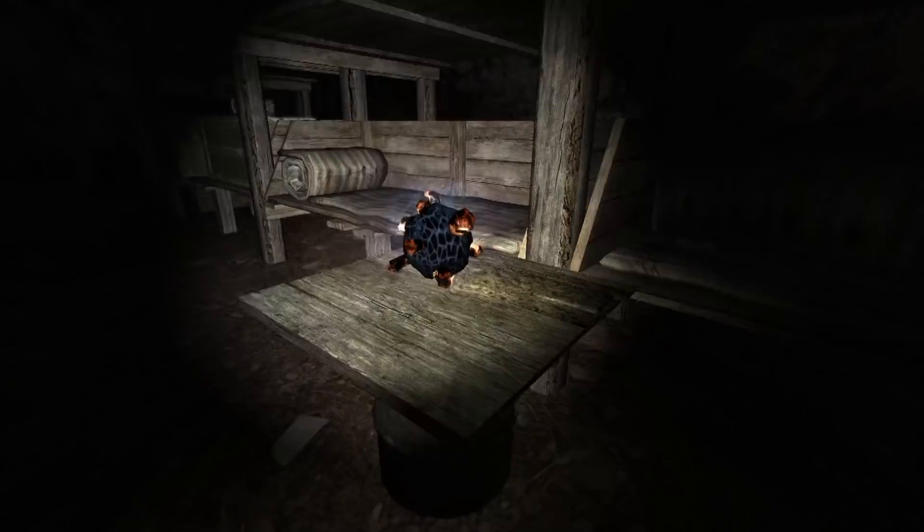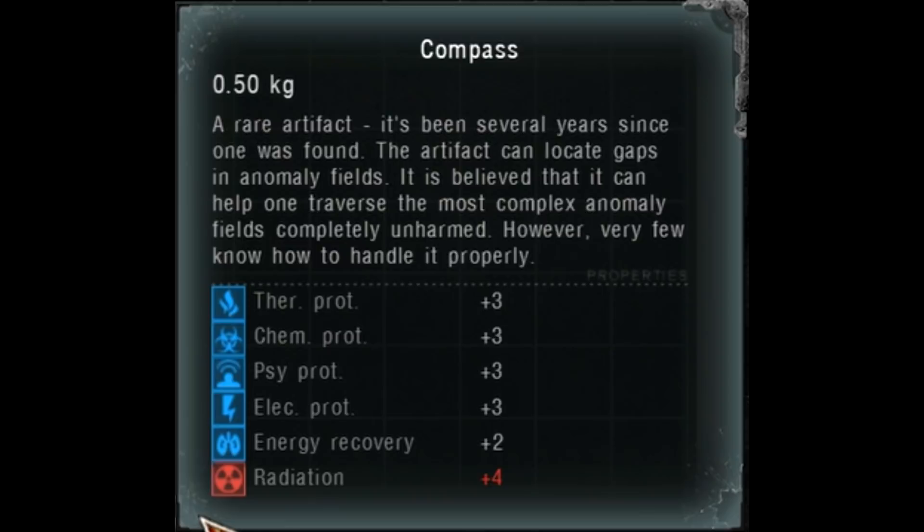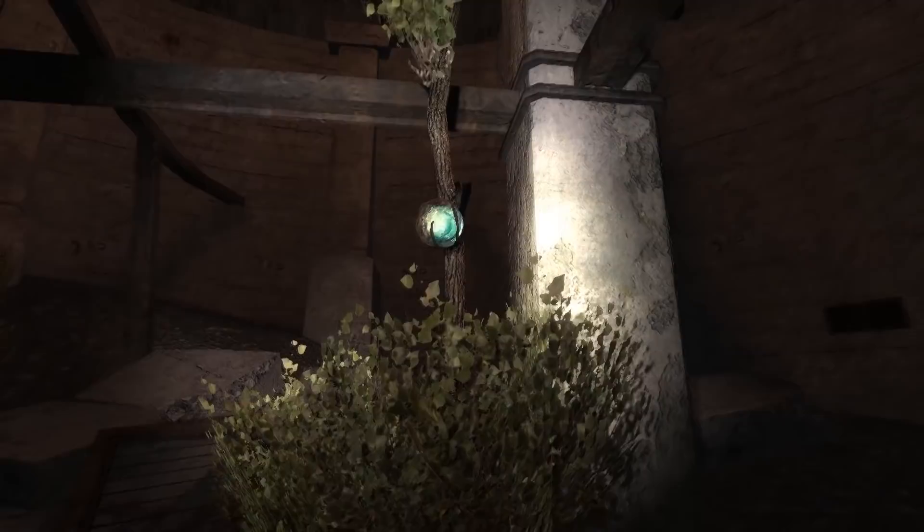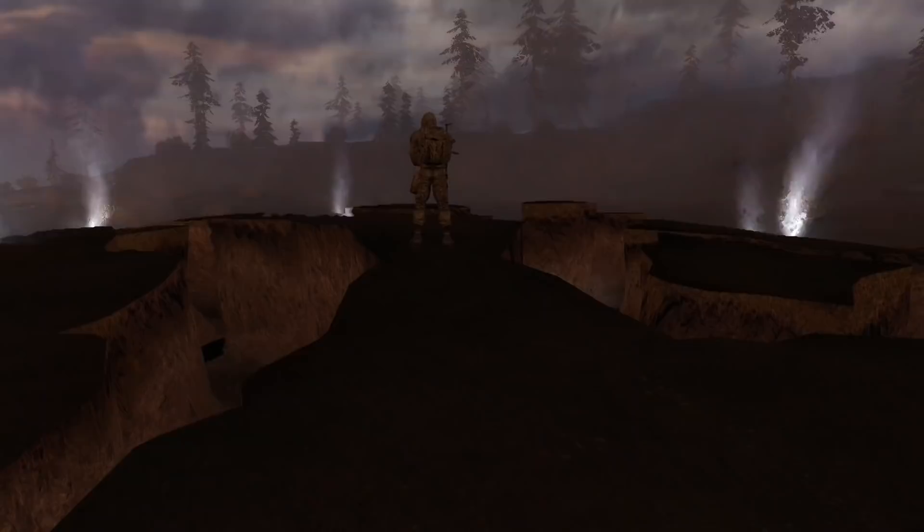And finally we get to the good stuff — some of the most powerful artifacts in the zone. Here we have the Compass, a very rare artifact said to be found in the infamous space anomaly, providing a number of benefits. And there we have the Heart of the Oasis, a unique plant artifact created in the legendary oasis — truly a wonderful object.